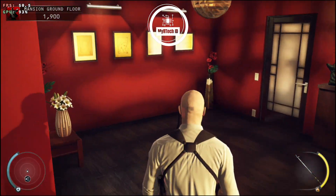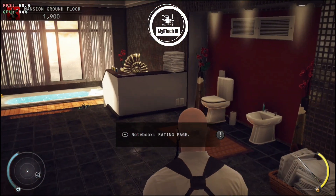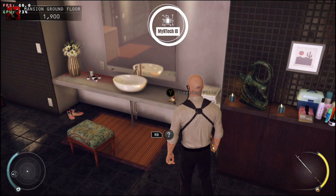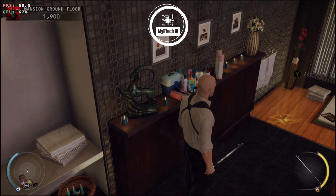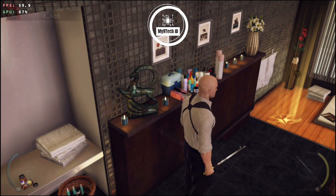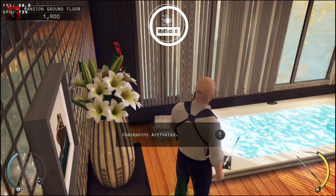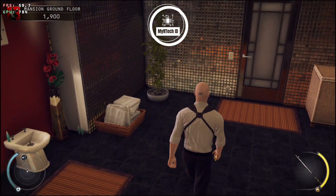If your score is high enough, you will unlock an assassin. You have activated a checkpoint — if you die or if you choose to restart, you will start at this location.